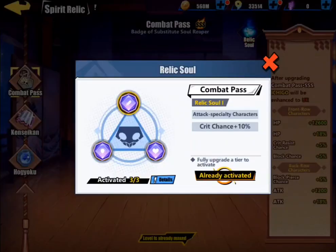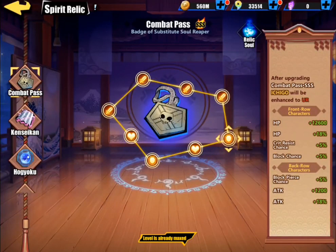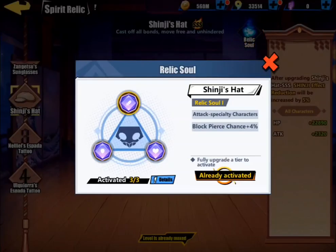So you want to just remember to try and keep up your spirit relics. Try and get your relics completed as fast as possible. Another thing to note — you click right up here where it says Relic Soul, and it actually tells you all the other benefits it gives you too. Level up the first one and it gives you 10% crit chance on all your attack specialty characters, block chance plus 10% on defense specialty characters — these are huge stats.